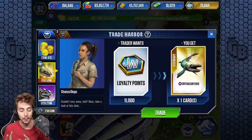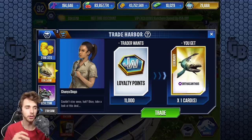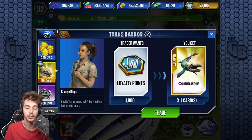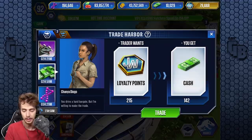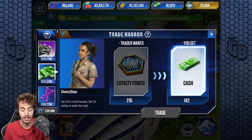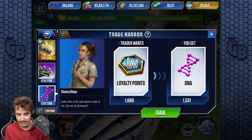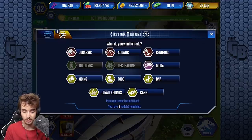There's the exclusive VIP trade offer. I can trade 11,000 loyalty points for an Orthocanthus. I think Orthocanthus is a solid gold creature, so there's really no bonus — you guarantee getting it for an extra thousand, but you don't have the chance of getting anything else like bucks. VIP points for bucks is actually a better trade than DNA, which is interesting. We need the bucks — that's what we were really striving for. Nothing too great, so now we're going into custom trades.